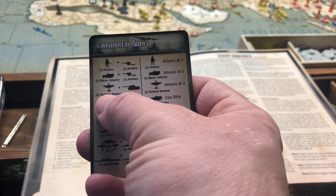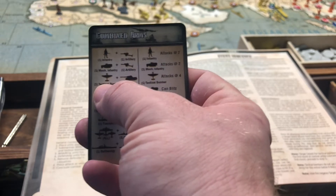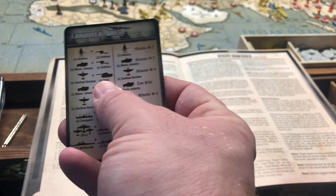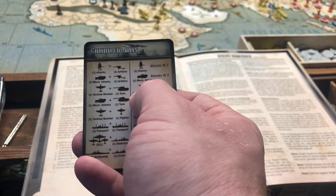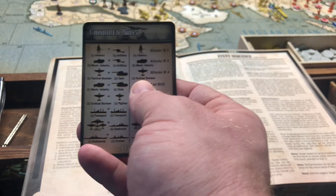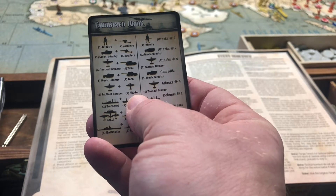A tactical bomber normally attacks at a three — it's a pretty good unit, attacking and defending at three. You have a 50-50 shot, but you also have that with a tank, and tanks are less expensive. They don't go as far, but they're less expensive. If you pair a tactical bomber with a tank, now it attacks at a four. Additionally, if you put a tactical bomber with a fighter, it also attacks at a four.